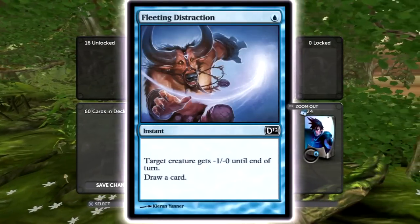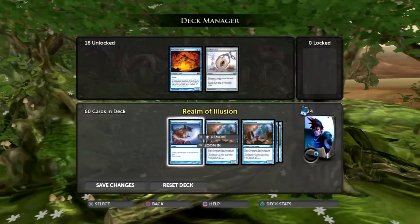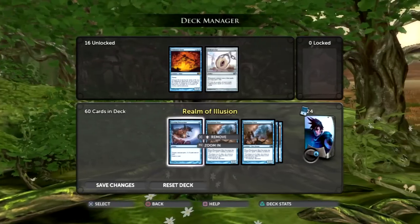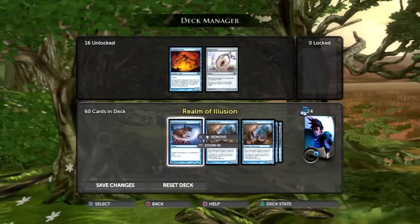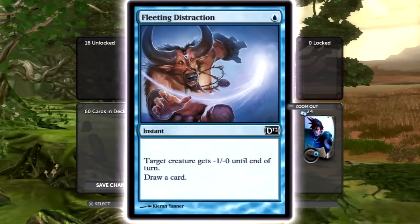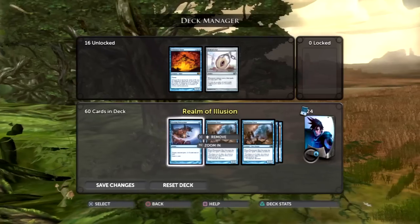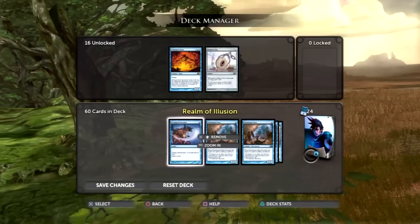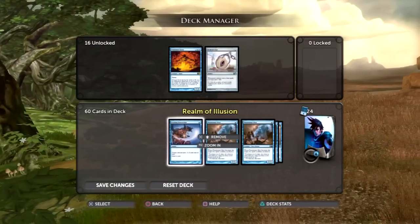So let's start out. This card: target creature gets minus one until end of turn, draw a card. The minus one until end of turn can sometimes be in your favor — if they attack with a two-two and you have a two-two, they figure you won't trade, but you play this and it becomes a one-two. The main reason this card is in the deck is it's an instant, it's one cost, and it lets you draw a card. So you can wait until the end step of their turn and use it just to draw, in case you want to save mana open for a cancel.